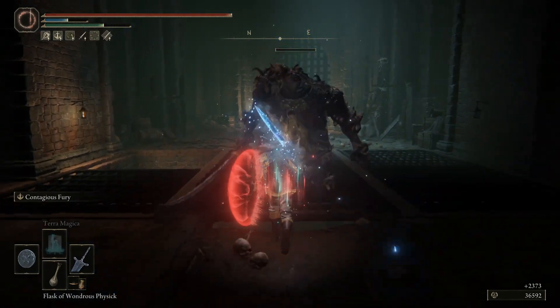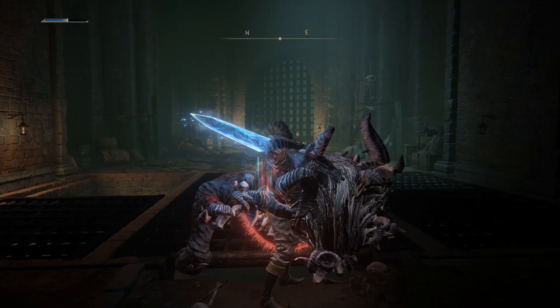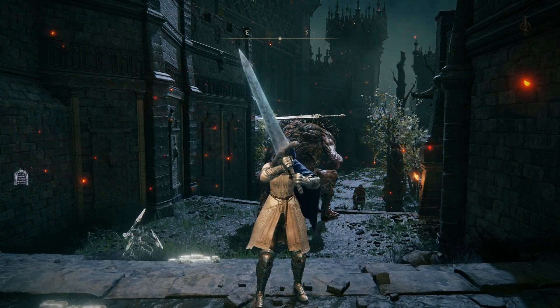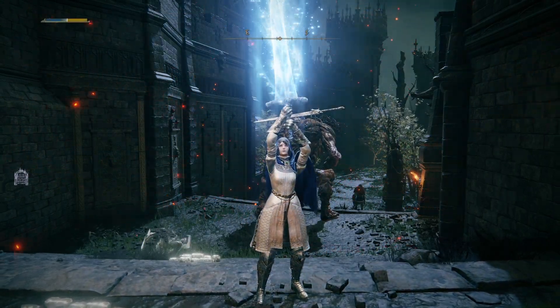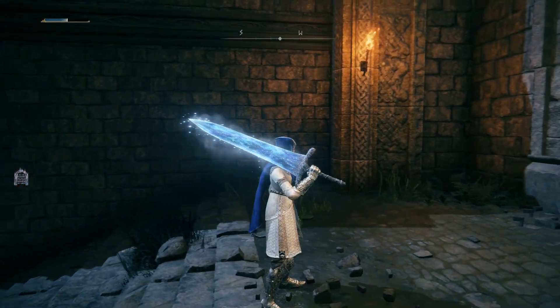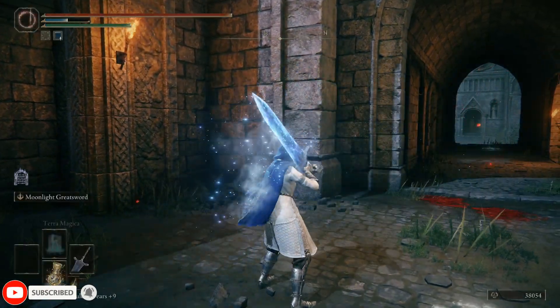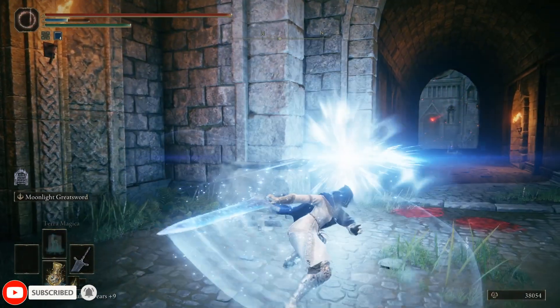Now, what do I mean? Well, the skill Moonlight Greatsword found on the Dark Moon Greatsword can be described thusly: a Glintstone Sorcery Charged Skill Weapon Buff Delivered With Held Heavy Attacks. And you might think, okay, that's very long and convoluted.